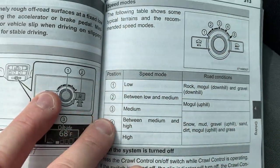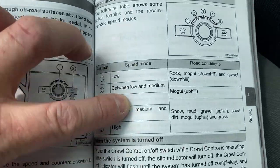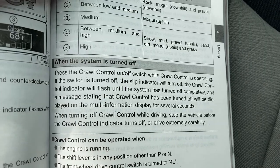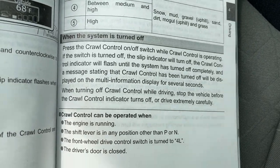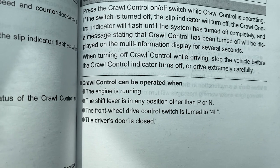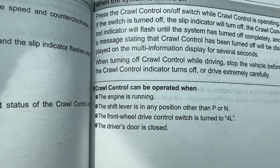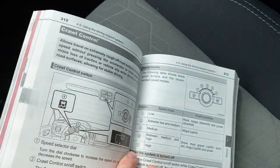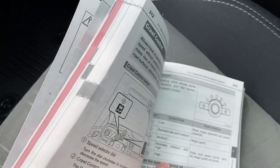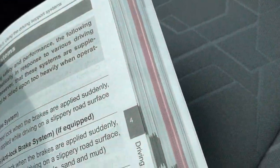Here are the different speed modes that you might want to be in. Does that look like another vehicle that we just looked at? Feel free to stop the video to look at this closer. When the engine's running, the shift lever is in drive or reverse, 4 low, driver's door closed. Can't be pulling any Bo and Luke Duke tricks - although if Boss Hogg was chasing me, I might be trying to do some tricks.